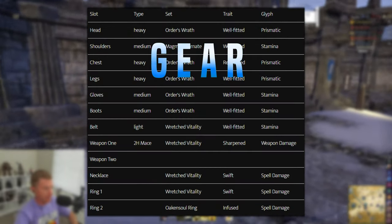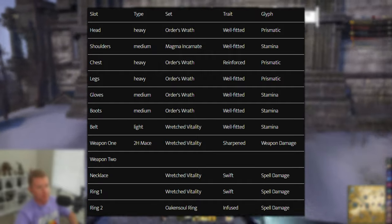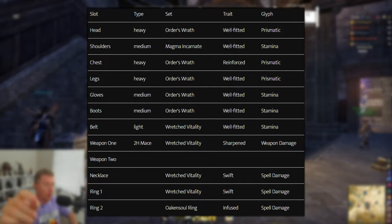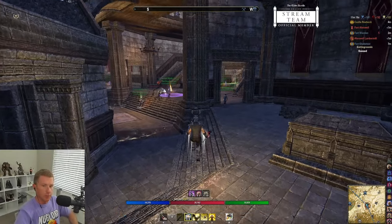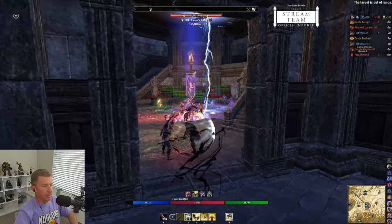Let's look at the first gear chart. We're running a five-piece Orders Wrath and five-piece Wretched Vitality. For traits: reinforced on the chest, heavy three, heavy three, medium one, light — with Well Fitted on the rest. The big slots — head, chest, and legs — take Prismatic glyphs; the rest stamina. The weapon is a 2H mace with both weapon damage and spell damage enchant, Sharpened trait for max penetration.